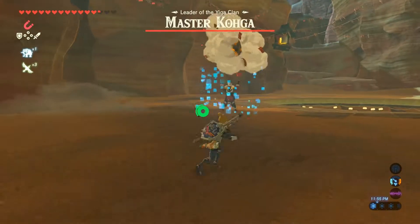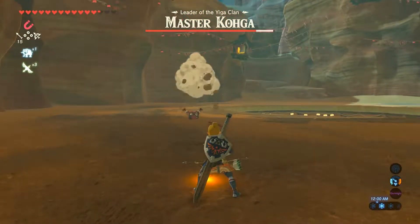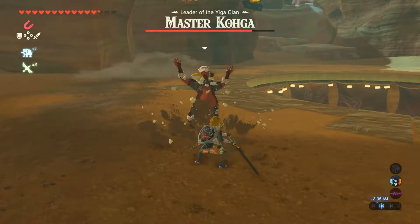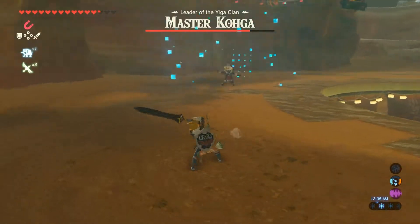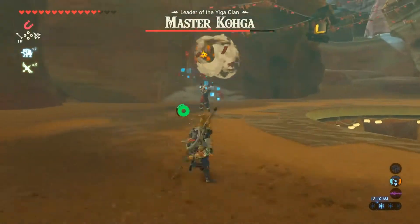What we're going to want to do is wait for him to attack and fire an arrow when he's holding the boulder over his head. We can also go in at this time and take a few swings at him. Repeat this process a couple times.